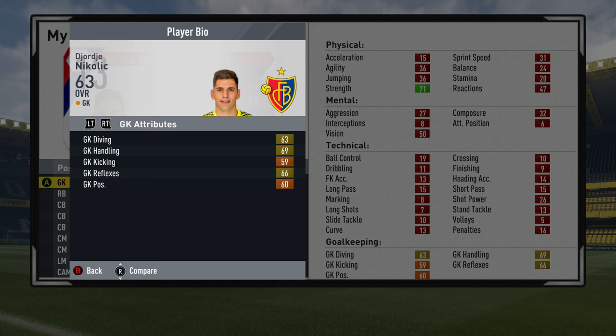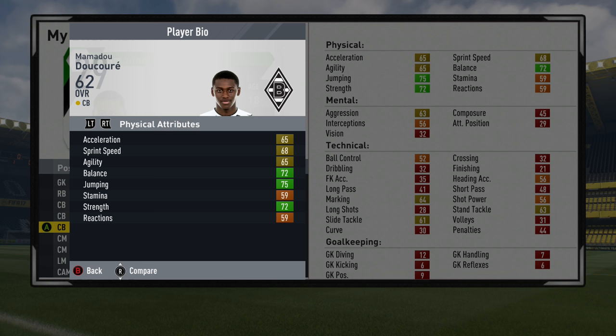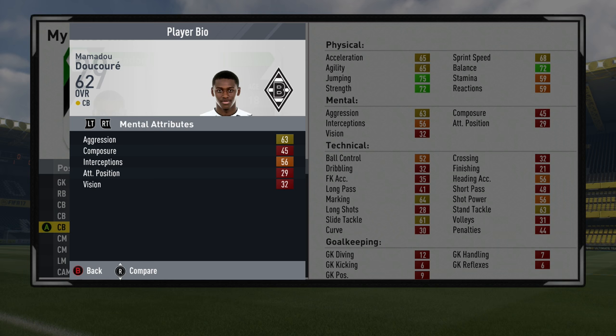Next up we've got the goalkeeper of the video — Georgi Nikolic of FC Basel. 63 overall, 69 handling, 66 reflexes and 63 diving. The only fundamental goalkeeping attribute you probably need to train is his positioning. He's from Serbia playing for Basel in the Swiss League, 19 years of age, very tall at 6 foot 5. He also has 5-star weak foot, which is a pretty uncommon trait for a goalkeeper — very interesting. He's got a very good potential as well and is only worth about 400k.